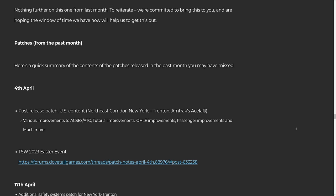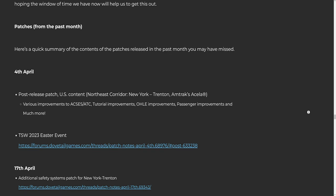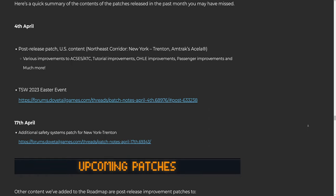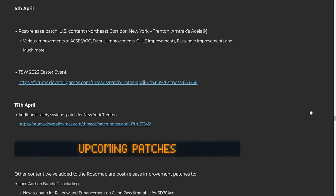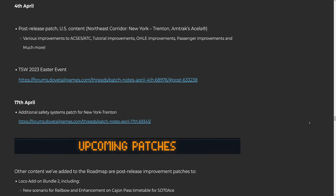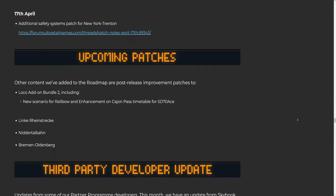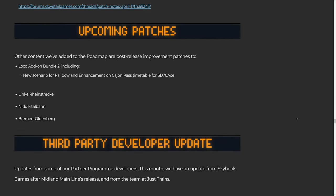Here's a quick summary of the patches released in the past month: one, post-release patch for US content Northeast Corridor New York-Trenton, Amtrak, Acela — various improvements to ACSES/ATC, tutorial improvements, OHLE improvements, passenger improvements, and much more. Two: TSW 2023 Easter Event. Three: additional safety systems patch for New York-Trenton. Other content added to the roadmap includes post-release improvement patches: one, Loco Add-On Bundle 2 including a new scenario for Cajon Pass and enhancements to the SD70AC timetable; two, Linke Rheinstrecke; three, Niddertalbahn; four, Bremen-Oldenburg.